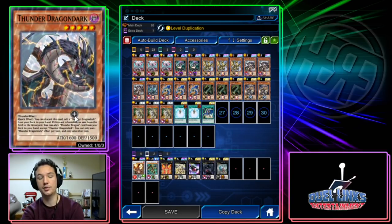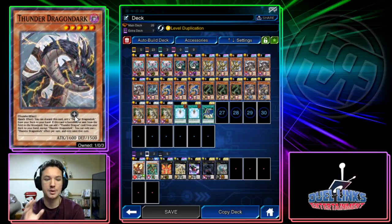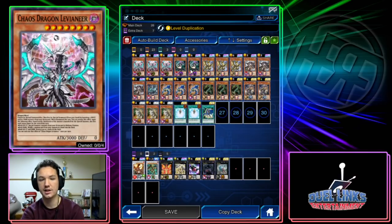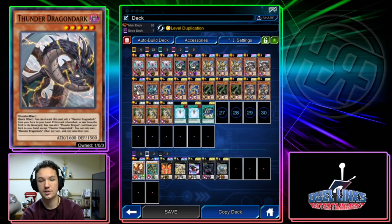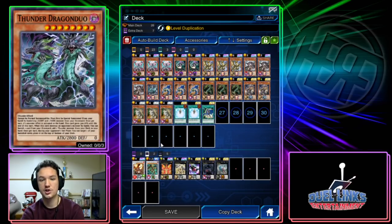Thunder Dragon Dark — we play three of this card because we want to be able to manually put it into the graveyard. We're playing Levineer, Chaos Sorcerer, and Duo, all of which like to banish lights and darks from the graveyard. When this guy is banished, you get to search a Thunder Dragon card from your deck to your hand. It's important to note you can't activate the search effect the same turn you discard, so you always want to discard it on your opponent's turn.